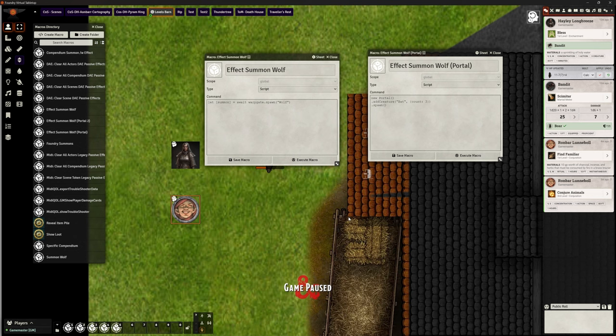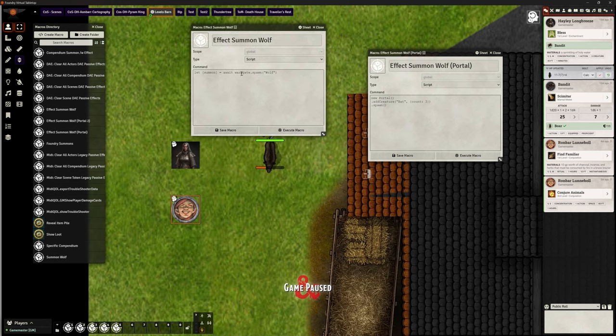I did a video a few months ago about summoning creatures. What you can see on the screen here is on the left-hand side our original summon wolf macro using warp gate — a nice simple macro that just put stuff in. But we can't use warp gate anymore, so how can we get around that and use something else?